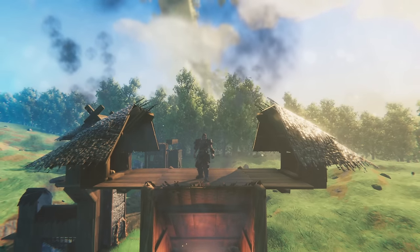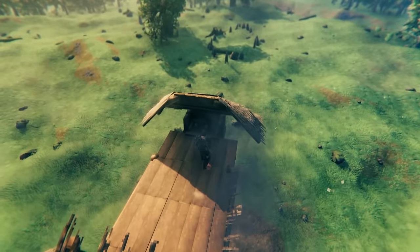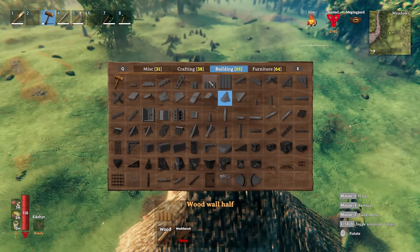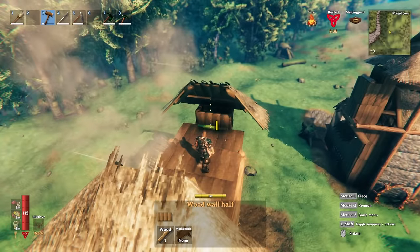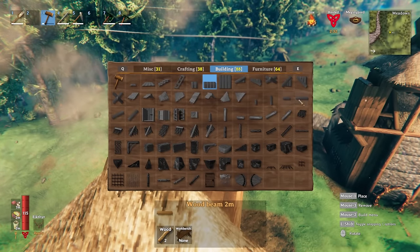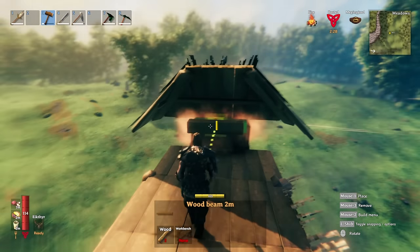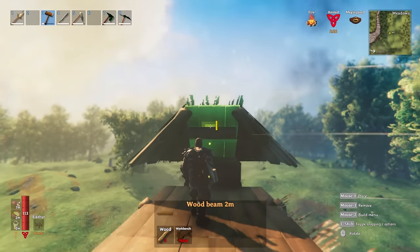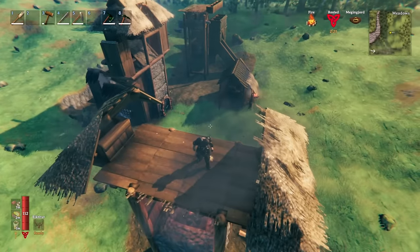I think the eggs are done so let's give them a quick look. All four of the eggs are now warm. The next thing we're going to want to do is grab a small wall and place this in front. I'm also going to place a beam just on top because sometimes the chicks jump out, and between this wall and the beam it tends to stop them.